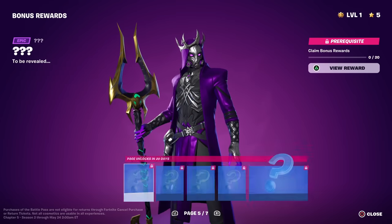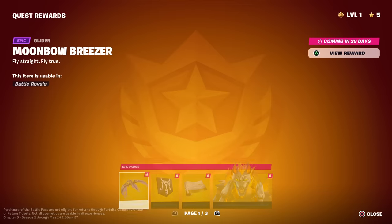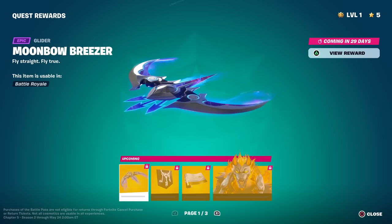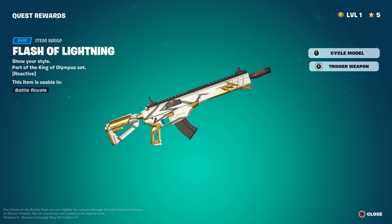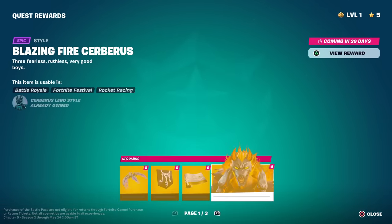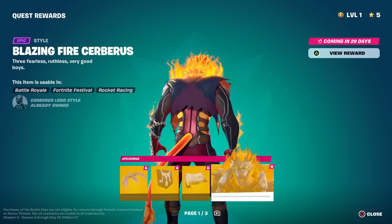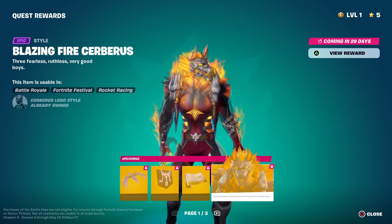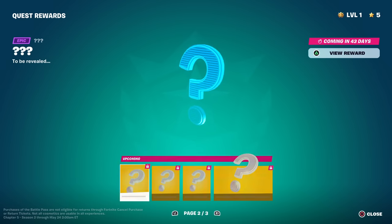Then we got the super levels which we don't know what they are yet. Let's check out the quest rewards — the Moonbow Breezer, that's for Aphrodite. Got a banner, Flash of Lightning reactive wrap — this is Zeus's, let's trigger it. Love these wraps too. Here's the Blazing Fire Cerberus style — wow, that's the best one yet. He has a lot of similarities to Ghost Rider. We don't know pages 2 or 3 yet — we can't even do these until 29 days, that's kind of weird.